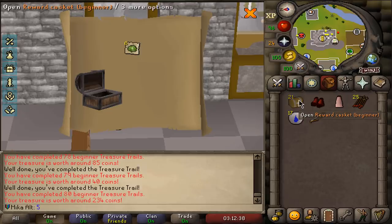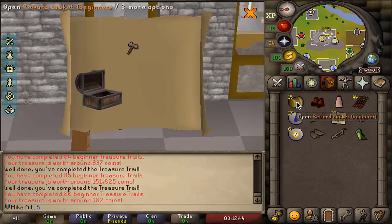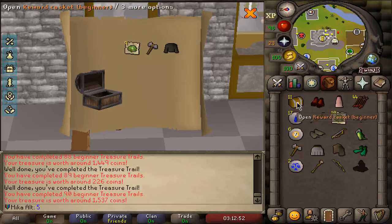That's another sandwich piece, but I think I already had that. 20 left to go. Mole slippers — that's a unique. I'm going to check the collection log and see what we are missing. There's another frog, and we've gained 35 unique clues from beginner. More points there, very solid. Keep going, 10 more to go.